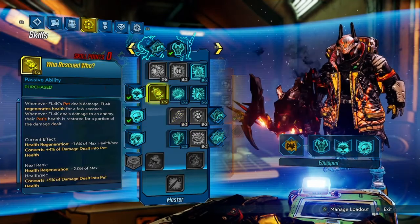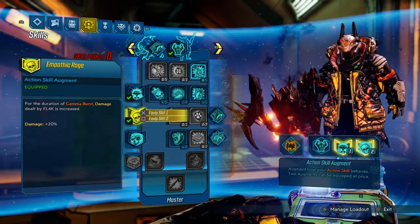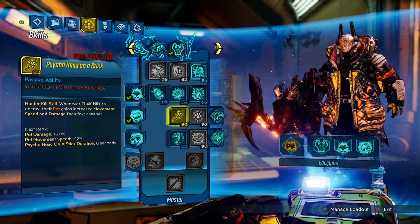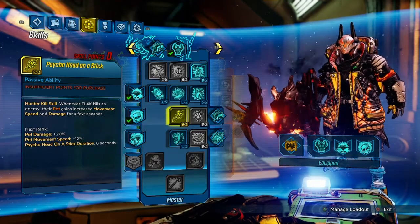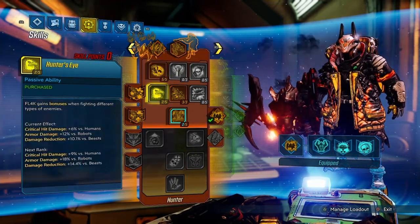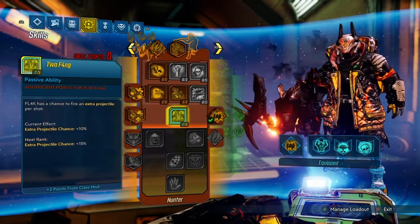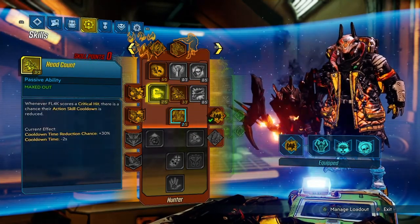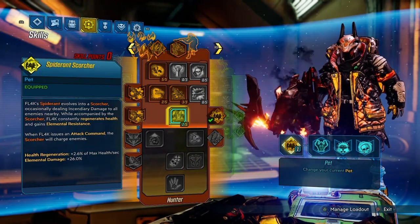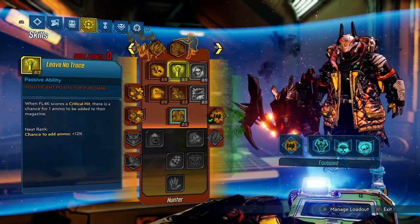For your augments with Gamma Burst, you're going to want Atomic Aroma and Empathic Rage. Go ahead and copy down the skill tree and we'll move on. Now onto the Red skill tree: put 5 into Interplanetary Stalker, 2 into Hunter's Eye, 3 into Headcount, and nothing into Two-Fame. These are strictly just to move the skill tree to get to Spider and Scorcher, which helps you a lot.